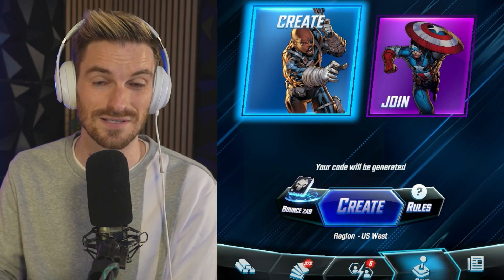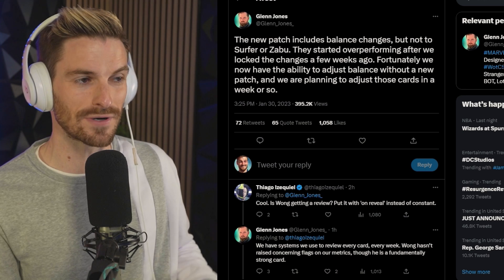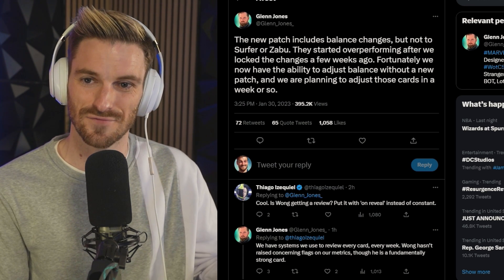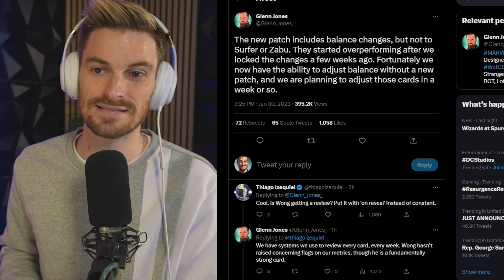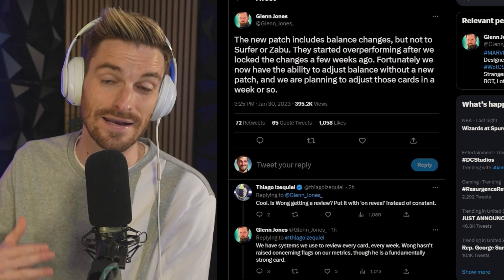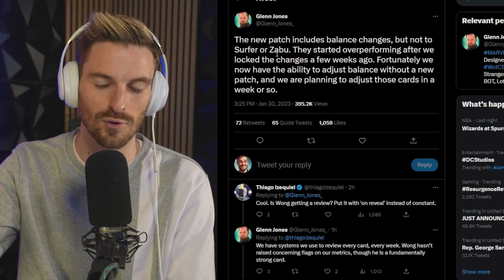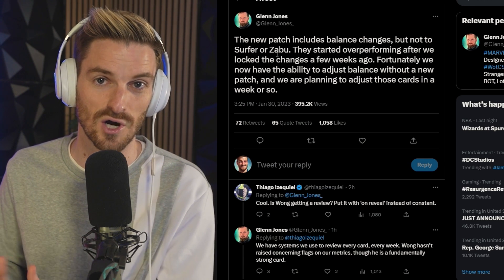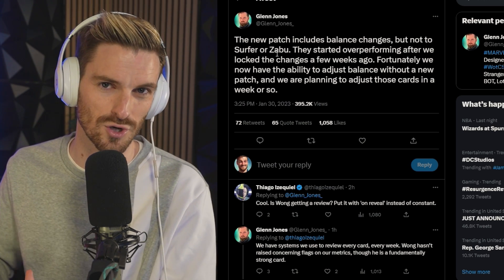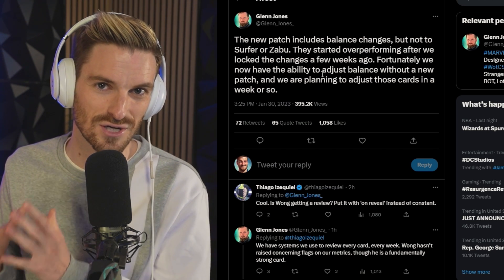Let's hop into the buffs and nerfs — very few but some massive changes. Before we get to the main ones, there's an important tweet from Glenn Jones, the principal game designer for Marvel Snap. He let us know that Surfer and Zabu are on the watch list, meaning they're going to get nerfed in the coming weeks. More importantly, they now have the ability to buff, nerf, and adjust cards on the fly without waiting for a monthly patch — and this is absolutely massive.